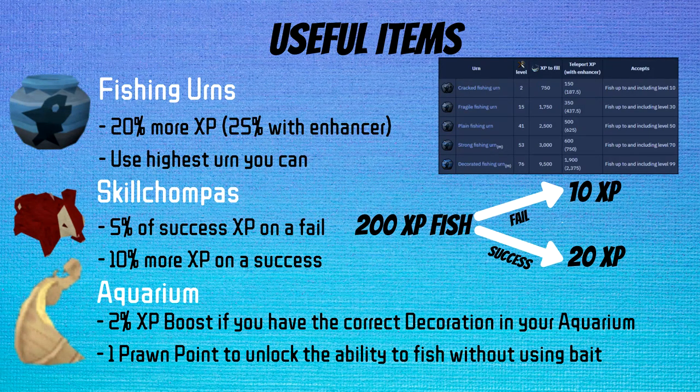The aquarium is a room in the player-owned house which requires 63 construction. You can get a 2% XP boost fishing at certain locations if you have the right decoration in the aquarium: for Shiloh Village you need a Tribal Mask, for Barbarian Village you need a Fremnic Longboat, and for the Living Rock Caverns you need a Virago decoration. So if you're fishing in any of those locations, make sure you pick up that decoration to get the extra XP. On top of that, you can use your first Prawn Point to unlock Baitless Fishing, meaning you no longer need to buy feathers or bait to fish.